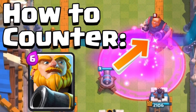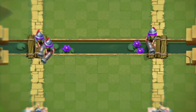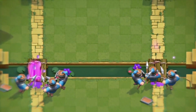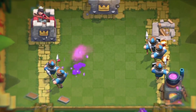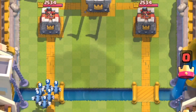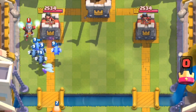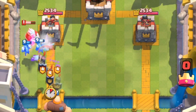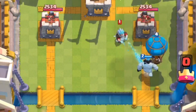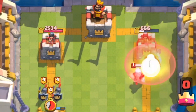Number 4: Save counters. This tip is pretty self-explanatory, but is even more important in draft. When decks are super wacky, oftentimes you find yourself with only one counter to a certain card — make sure you save that counter. In this match, for example, my opponent used his only balloon counter, Ice Wizard, to defend my Giant Minions push, and I punished that immediately by going opposite lane with a balloon and getting almost 2,000 damage in a single push.